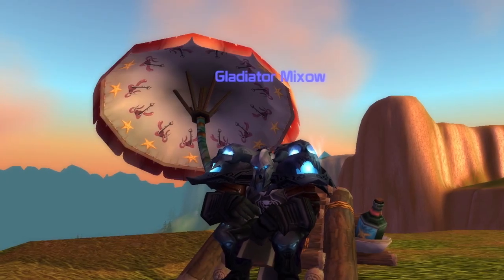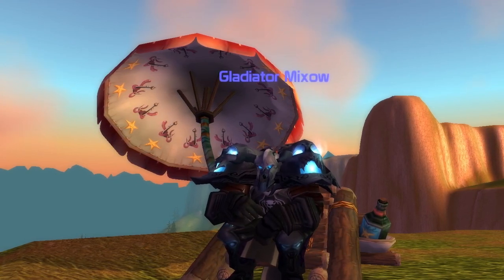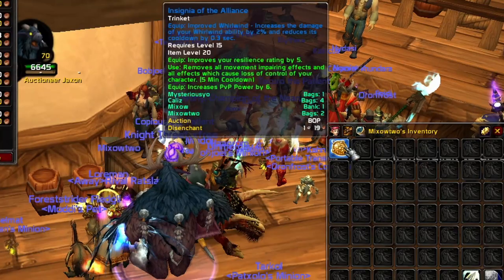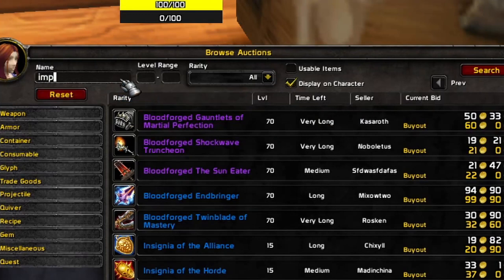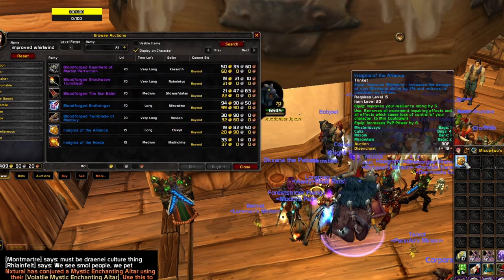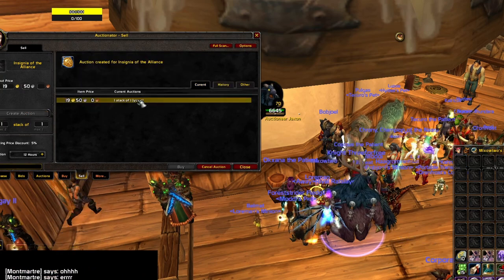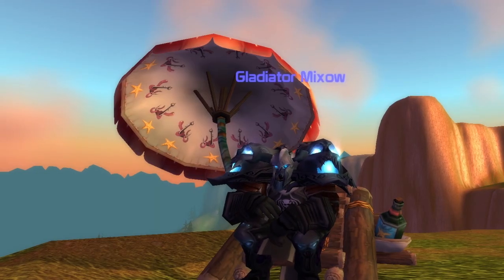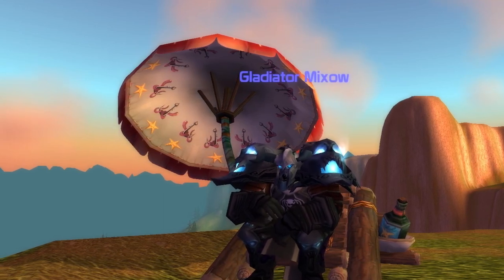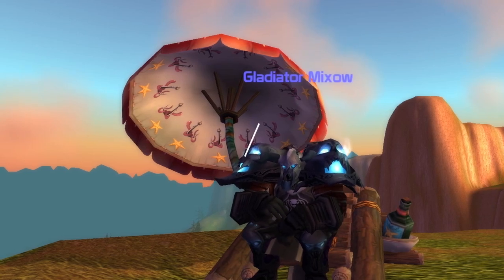There are some random enchants that aren't really worth selling in the auction house, so you can vendor those — but for the good ones, just put them in the auction house. Simply search the name of the random enchant (not the item name) and sell it for a good amount of gold. This is how most players on Ascension make their gold. Note: this only works with rare and epic items — nobody can extract green items.